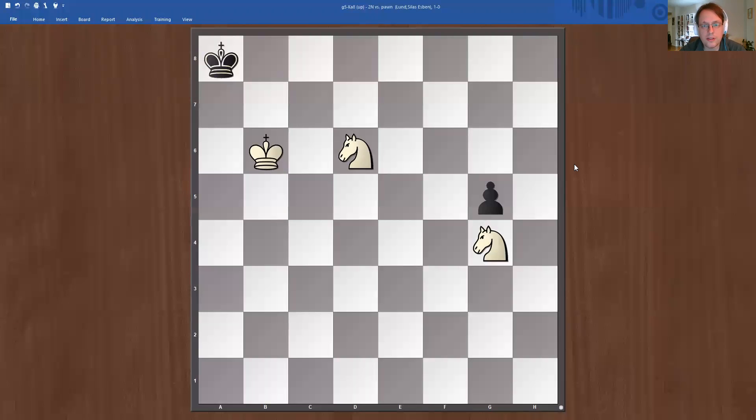Let's get going with the puzzles. Who has a solution for the first one? Here we have a G pawn which promotes with check. So that's always tricky.